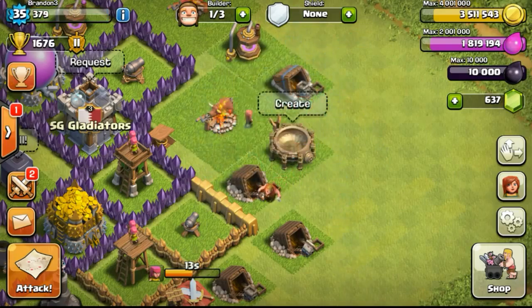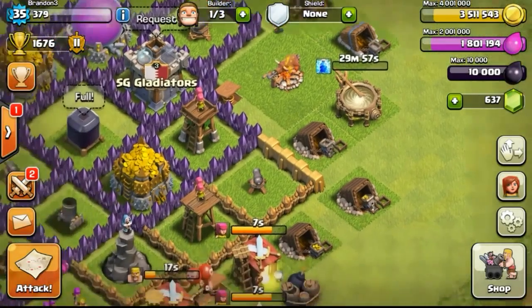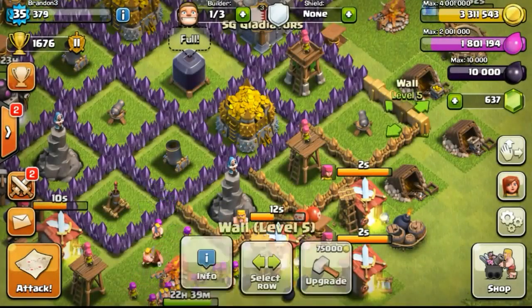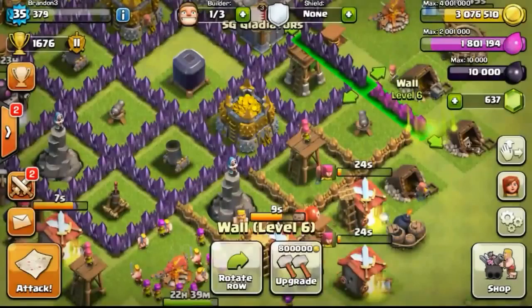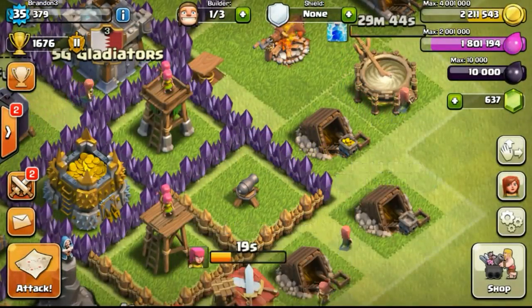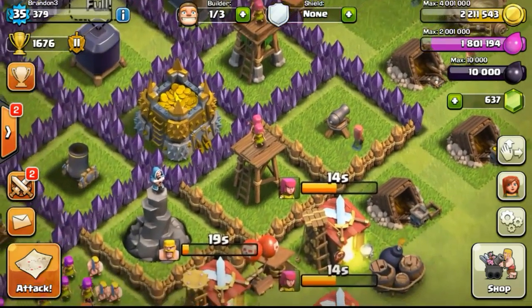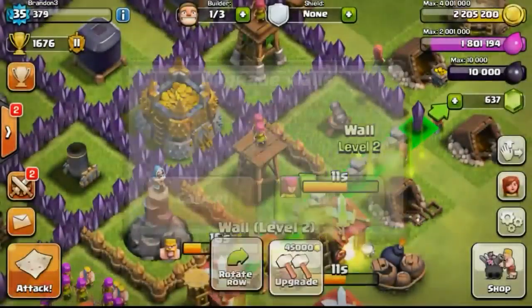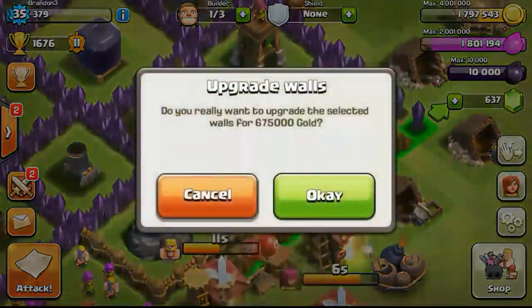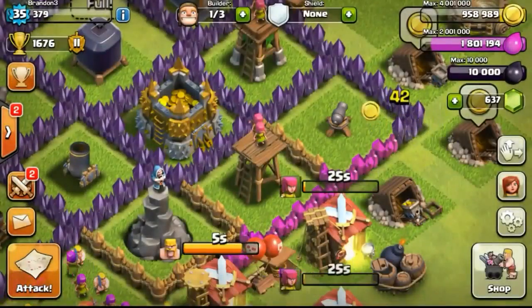My spell factory has finished its upgrade, so now I have level 2 spells and I'll be able to unlock healing spells. I have 2 spells available — 2 lightning spells that I'm going to prepare. I'll be able to use them to lightning the clan castle troops if the clan castle contains barbarians and archers, so that they do not harass my troops when they are already attacking halfway inside the base. That's something I'll be able to show you guys in the next few episodes.